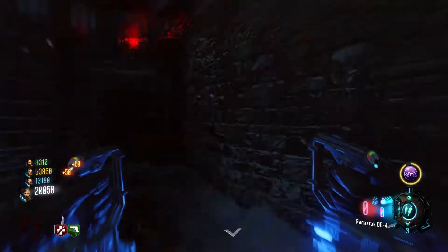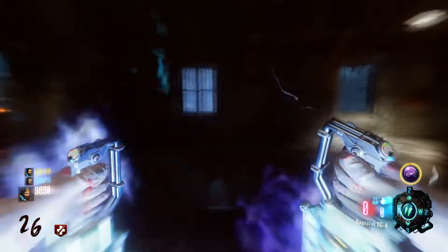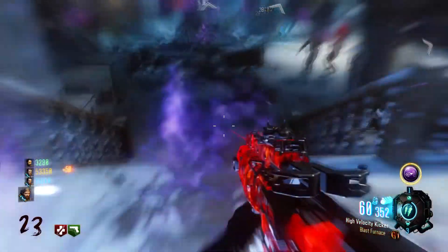The only problem with this mode is you cannot buy any perks or Pack-a-Punch your weapons while you're in this state. But if you've already got Juggernog and you're set up, then you're pretty much going to be invincible from here on until you come to deal with the Panzer.